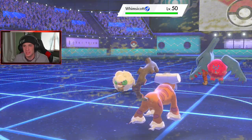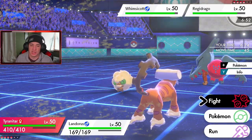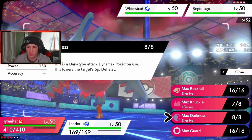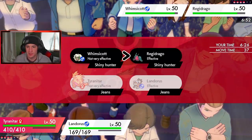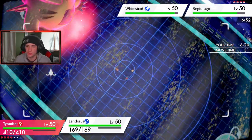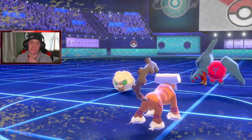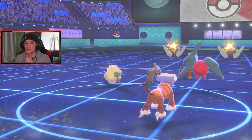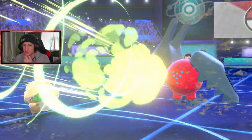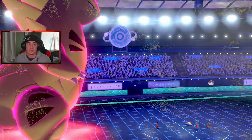Buffets from Regidraco and Whimsicott are coming — T-Tar and Landorus don't take them due to their ground typing. I could go for a Rock Slide to take out Whimsicott and then U-Turn over onto the Regidraco slot. Helping Hand again from this opponent — he's crazy! There goes the Choice Scarf U-Turn effect. With the plus-one boost, Dragon Energy would do less if he goes for it. That might be what he misclicked turn one.